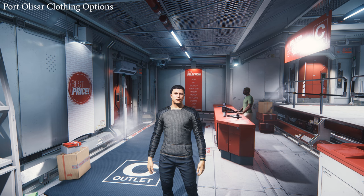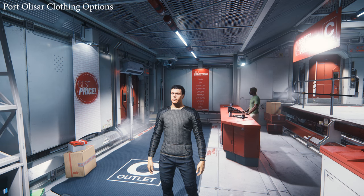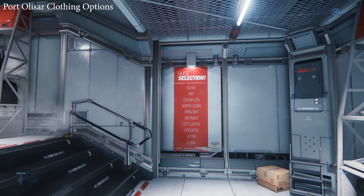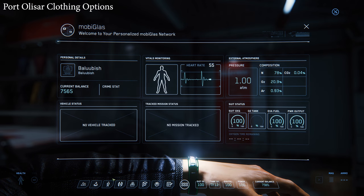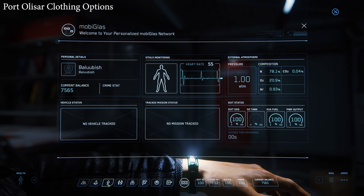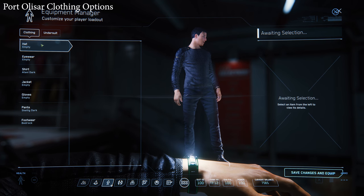We've got a pretty good selection. This is my stock outfit, apparently — it's actually the first time I've ever seen it before. I've never taken off the spacesuit, basically. And how you do that is kind of simple — go into the menu and let it load for a while.